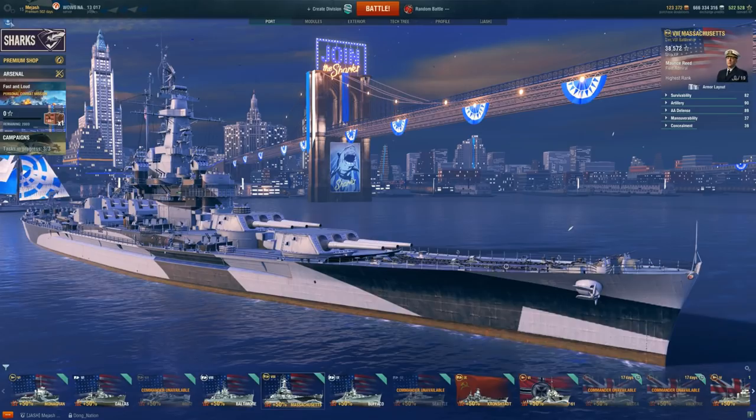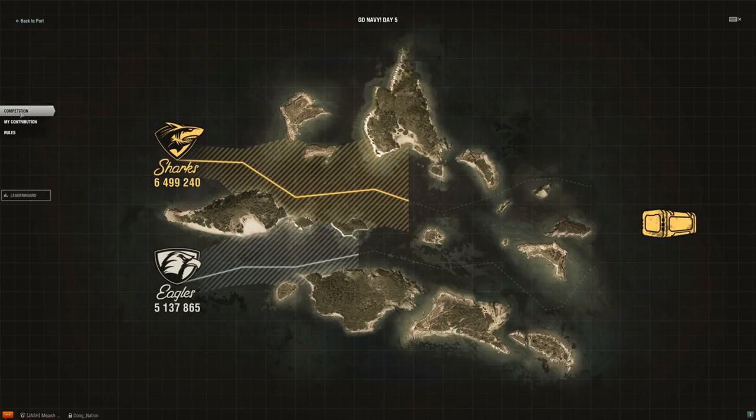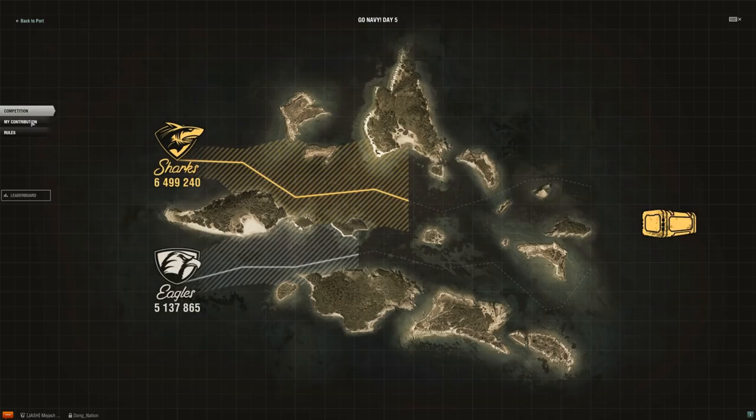In the top left corner, click on the Sharks or Eagles — whatever team you're in, whatever port you're in — and then you can look at the competition seeing whoever is winning. Sharks right now on North America, and I think even on EU, are winning as well. What you really want to look at is the 'My Contribution' stage: team victories. Sharks are 4-0 right now going into day 5 with about a 1.5 million lead. The key thing to look at is the loyalty bar — we're trying to get it filled up as fast as we can. For playing for the team, picking the team and being on it that day is plus three, but the way to maximize it is by declining a recruiter's offer.